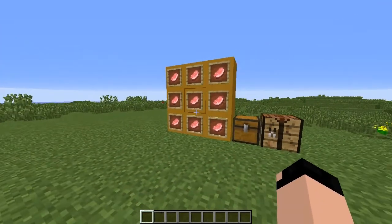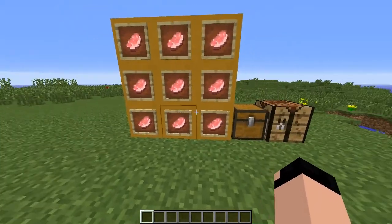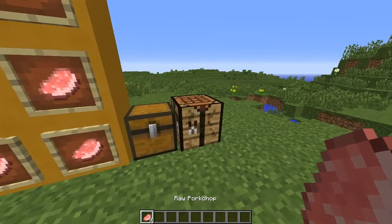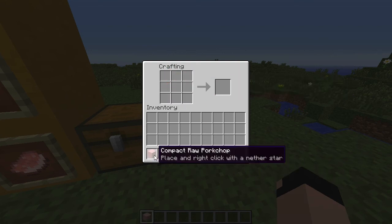Now there's only one thing that has a crafting recipe, and you're going to see it right over here — it is the compact raw pork chop, which is just made out of nine pieces of raw pork. So we're going to go in here, open this up, and we've got nine pieces and we're just going to put it into this crafting bench right over here. Just like that, and you get the compact raw pork chop.